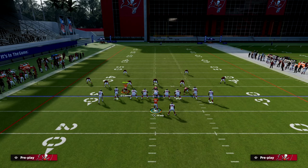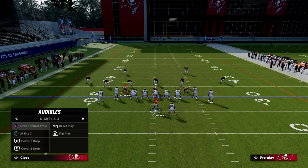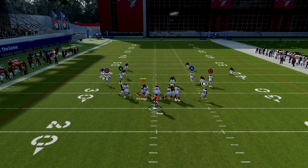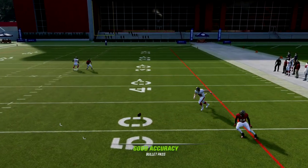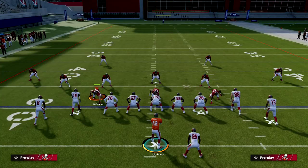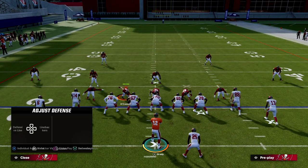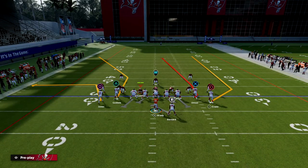If I just run a flood concept to the right side, and even to the left side to a degree, you're going to notice that the corner routes are going to be bagged by match coverage. It's really a strategy that a lot of pros are using to slow down these corner routes. So what we want to do is attack this on the left side of the screen with PA Seams or PA Shot Seams.